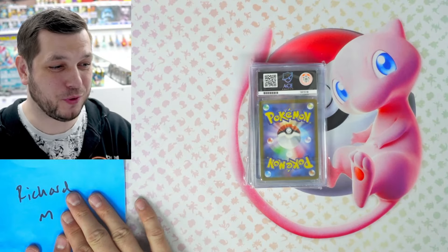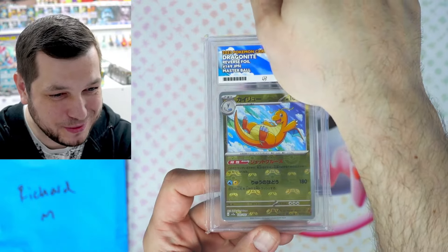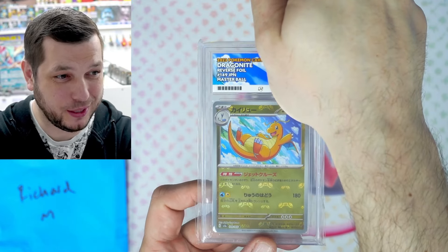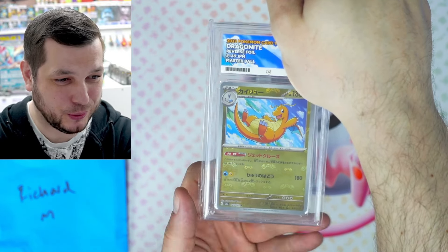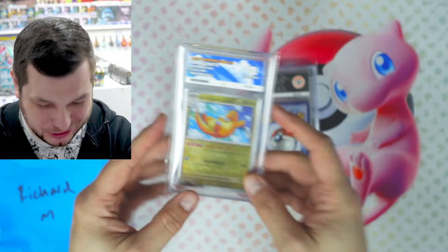Next we've got Richard M with three cards. The first one, let's turn it over. We've got the Master Ball Dragonite, the Japanese version. The Master Balls are going for a pretty decent amount lately. Another ten! Nice. Well done, Richard.